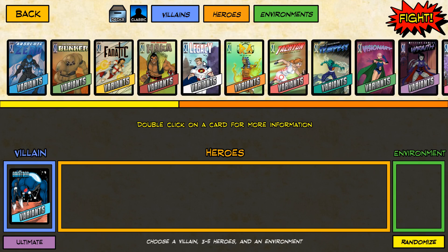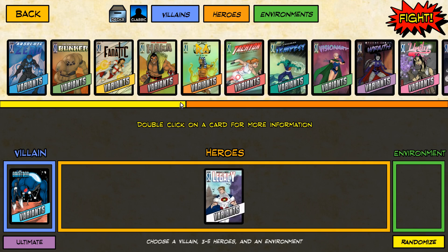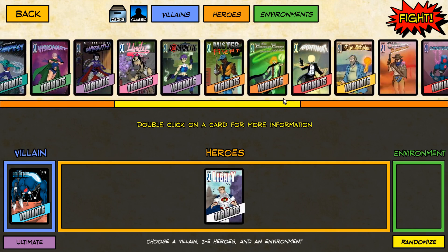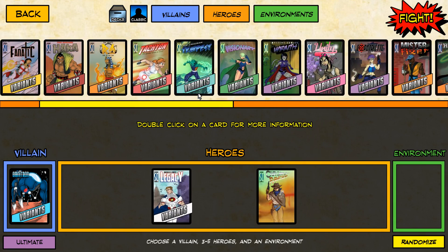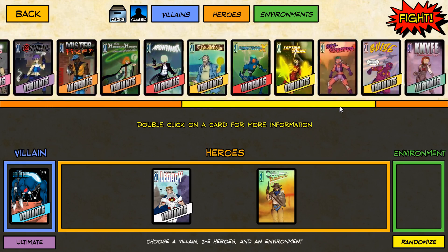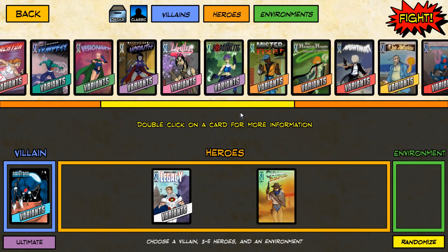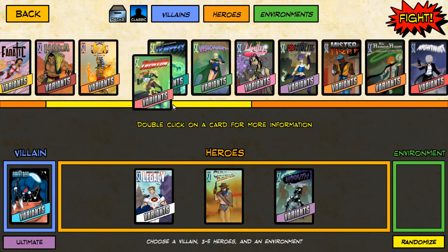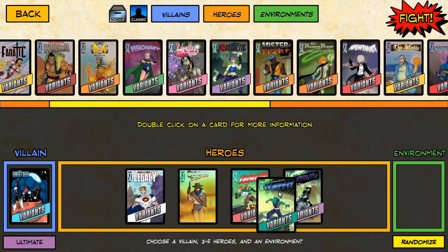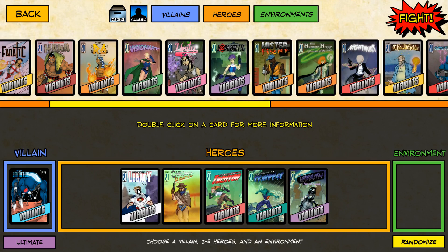The problem we ran into is he deals about 40 damage a turn on the first turn, spread out among all the heroes. But it's enough to make a man constantly kvetch and not enjoy it at all. So I'm going to go with the team that we found came the closest to success - basically, it's a damage race. Legacy for damage buff, Chrono Ranger for dealing damage, Tachyon for playing lots of cards, Tempest for dealing with lots of minions and frankly for Shielding Winds, and Wraith for damage.